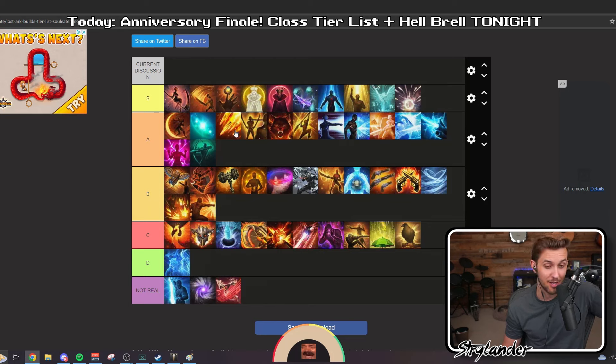Barrage Artillerist — I don't have anything to say about this class. Everyone's seen them just sitting in their wheelchairs blasting. The damage is insane right now, the utility is way better than it was, the survivability is crazy. This class is in a really good spot right now. The only reason it's not S tier is because they probably decided not to give it as much damage potential as other classes — because you just get to ignore so much of the fight. It would be silly if a class that played the way this class does had S tier potential.